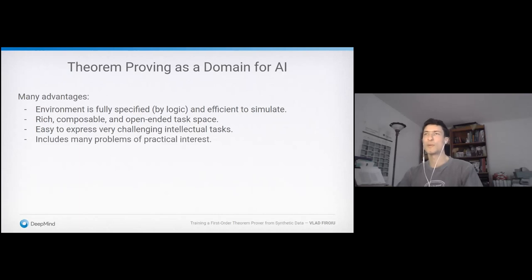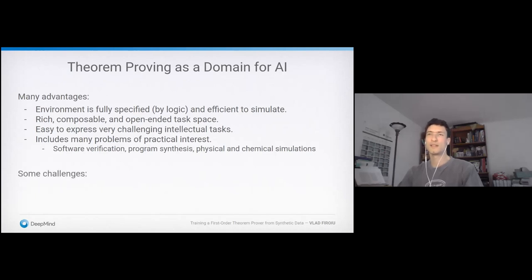Speculatively, aside from math problems, there are lots of practically interesting problems that fall into the domain of theorem proving: software verification — proving that your program doesn't crash — program synthesis, and even physical and chemical simulations. Basically anything where you can write down the equations could potentially be tackled by a sufficiently strong theorem prover. On the other hand, there are challenges: an expanding state and action space, exponentially many trajectories to explore, and the fact that neural networks tend to like fixed-size data. But the biggest challenge from a machine learning point of view is there isn't much supervised data.